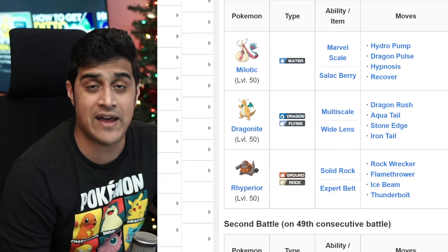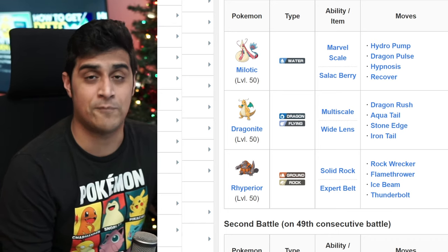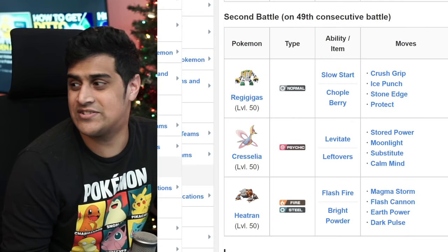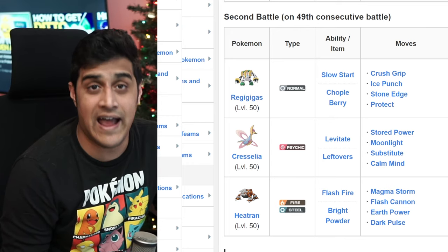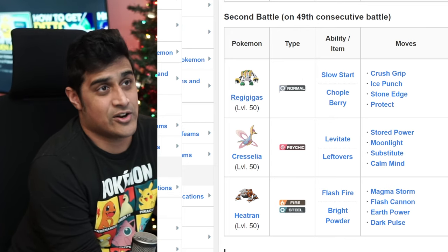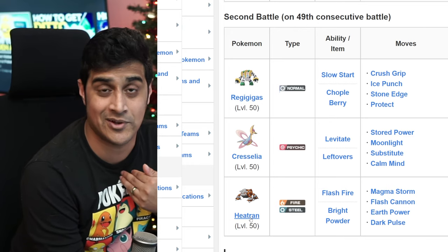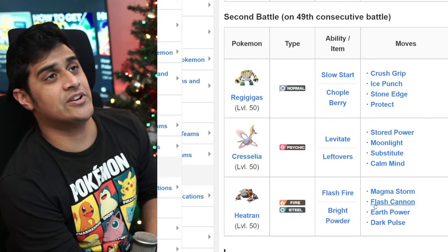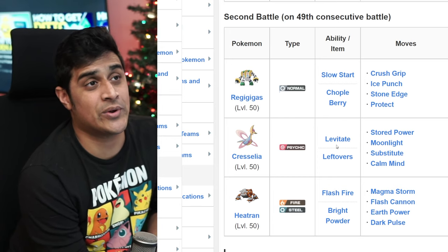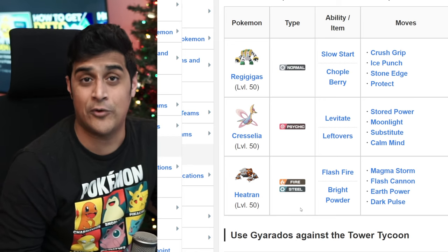After you get past the 21st battle, you're going to notice the difficulty increase, as now the trainers you fight will have more evolved Pokemon, causing you to have to do different strategies than simply attacking and knocking them out. When you reach the 49th battle, you're going to be dealing with Palmer again — except this time he has legendary Pokemon. He's literally got a Regigigas, Cresselia, and Heatran. You can check out my guides on how to catch all three of these, and you can see all the moves these legendary Pokemon have. So you don't have to make the mistake of, say, having a Garchomp and doing an Earthquake on Cresselia. With that being said, you guys now have all the basic information and tools you need for the Battle Tower.